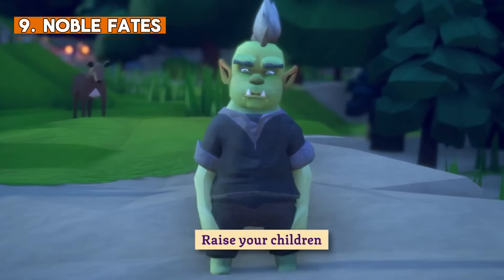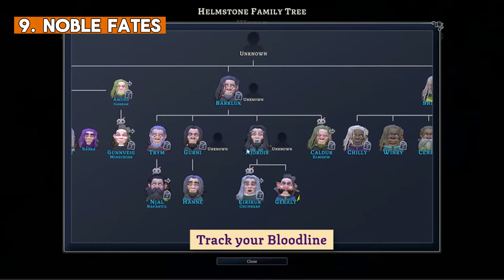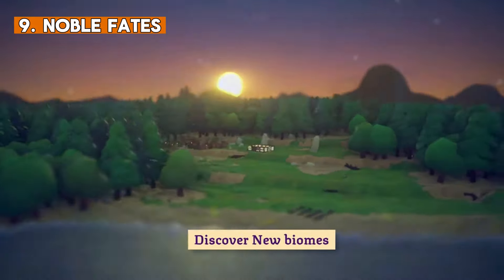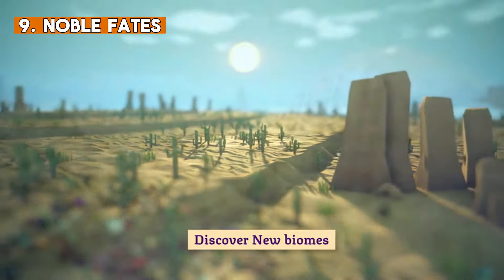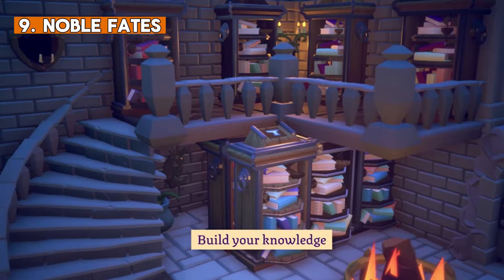Each of them is unique and you have to keep them happy and motivated. They learn, influence one another, age, regress and, well, die. But their story will remain, and if you keep them happy and motivated, they will ensure they go down with some great achievements.